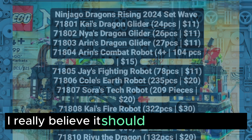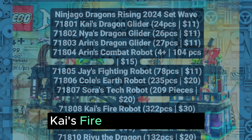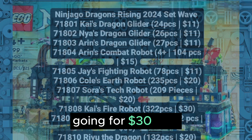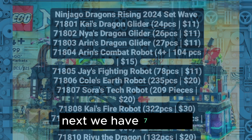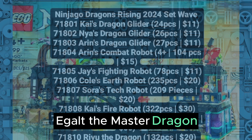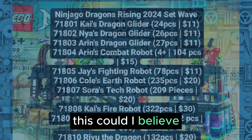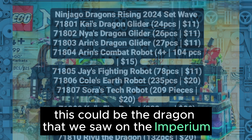We have 71808 Kai's Fire Robot, 322 pieces, going for $30. Next, we have 71809 Egault the Master Dragon, 532 pieces, $65. This could be the dragon that we saw in the Imperium — the big dragon.